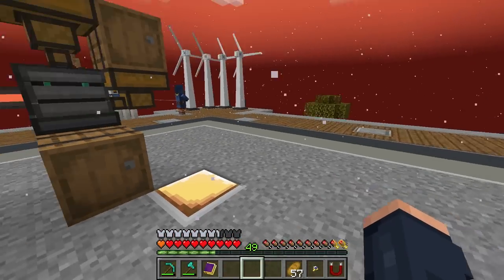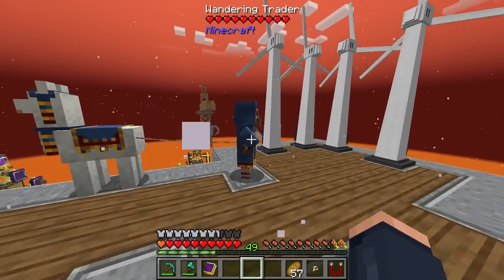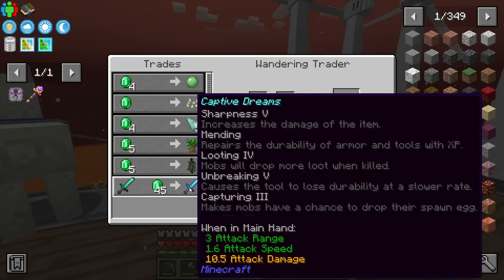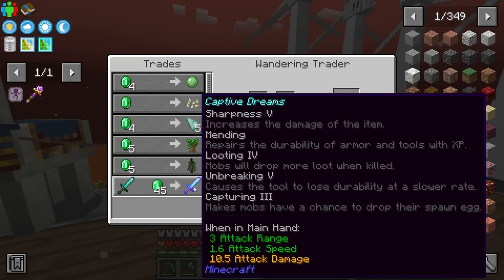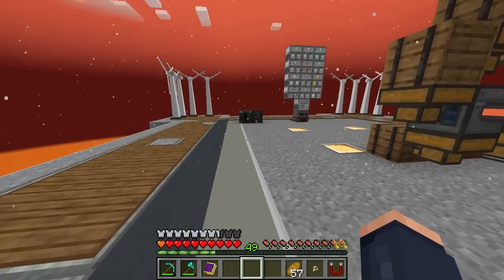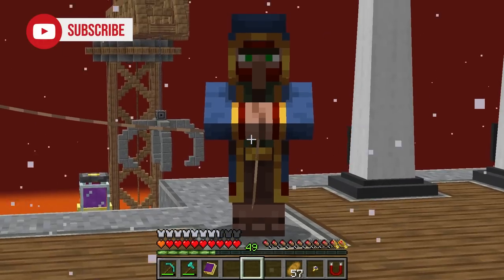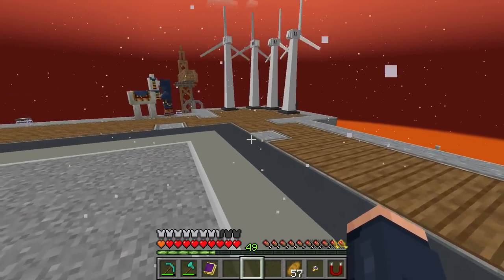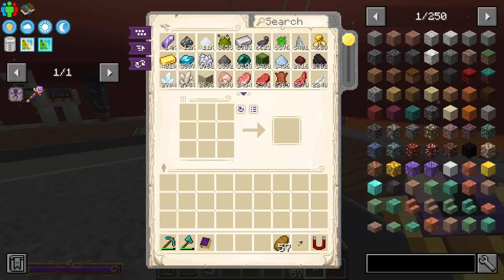But before we do, I have another special visitor here — the Wandering Trader — and it's offering a Sharpness 5, Mending, Looting, Capturing, Unbreaking Captive Dream Sword, which is an amazing sword to get because it has a chance of dropping Spawn X from mobs that are killed with it. This could be very helpful. Plus, that Sharpness is really great, and that Looting. And later on, we can rip the enchants off of that and potentially put it on any tool that we want.